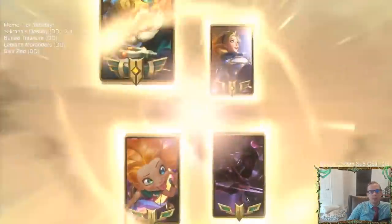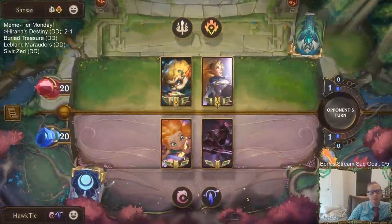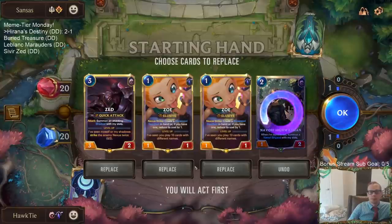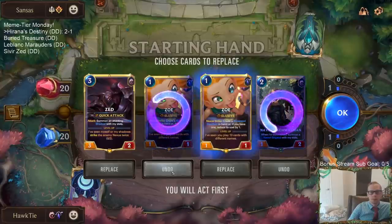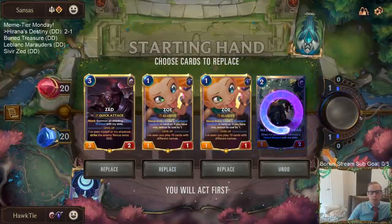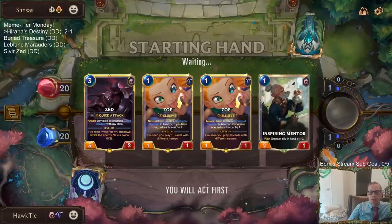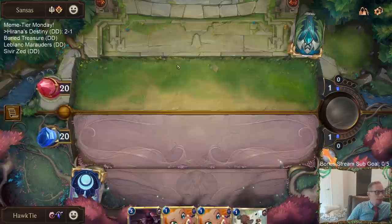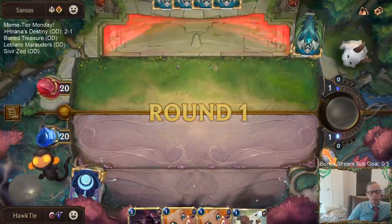Heimer Lux! It's been a long time since we've played against Heimer Lux — Heimer Lux is cool. Keeping both Zoes because they might Mystic Shot my first Zoe and we have a backup. My opponent had a really, really good start, and then it just never ended. Turn two, attack for 10. Turn three, put another 6 power into play with Undying plus a 3-2 to sacrifice it.